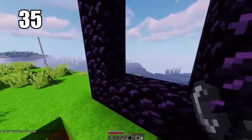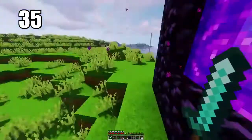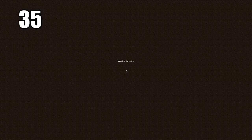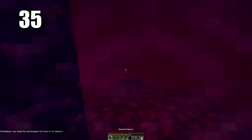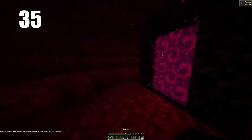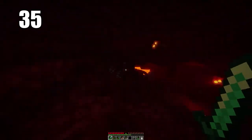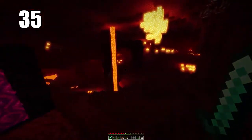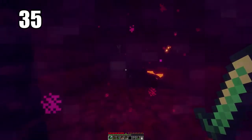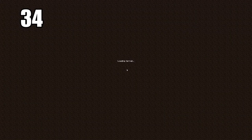Tip number 35 is keeping your nether portal safe. It doesn't matter too much where you put it in the regular world. What's important is protecting it on the other side in the Nether, because it can spawn essentially anywhere. I recommend building a turtle shell defense around your portal — that's your only ticket home, so prevent it from being destroyed by any means necessary. You can also build the corners of the portal out of cobblestone to save obsidian if you need a secondary portal.